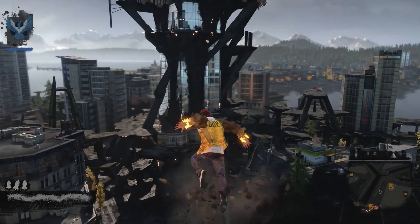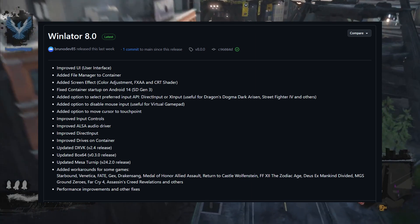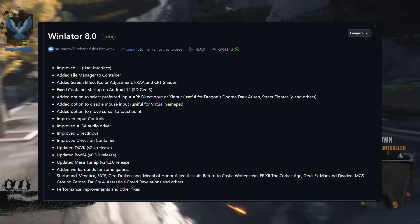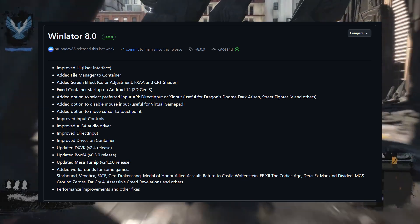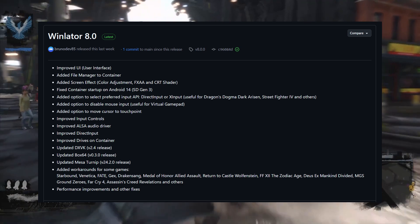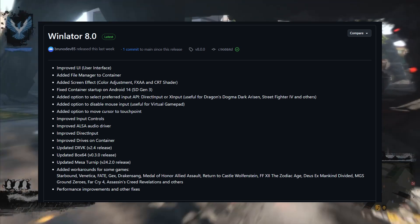There are a lot of updates here — the full list of updates. But some important ones are still needed for Winletter, like the added option to disable mouse input, which is useful for virtual gamepad. Improved ALSA Audio Driver, Mesa Turnip update — that's a good part. And fixed unsupported Android no-GPU device issues as well. Many games see performance increases in this emulator.